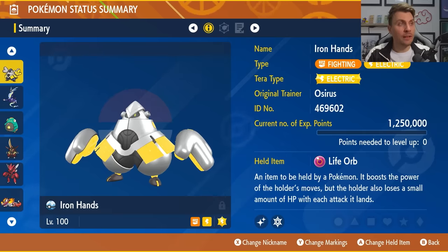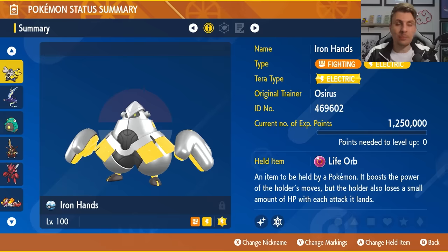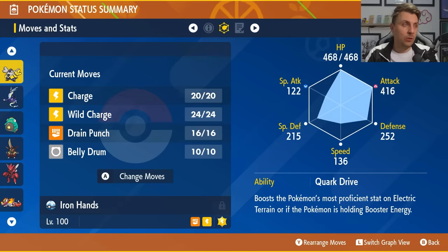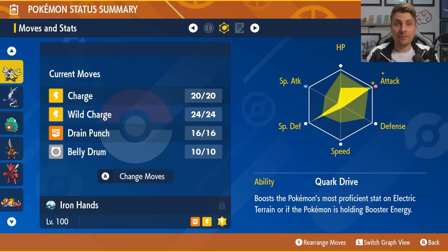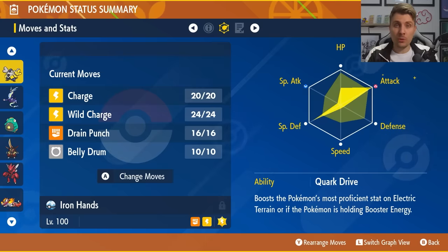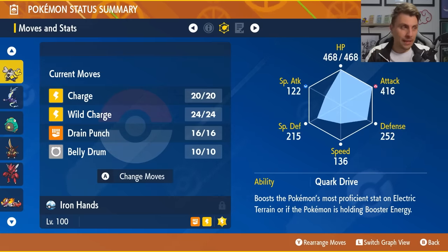I suggest using this build only if you're doing this solo in-game. For Walking Wake, the first solo build is Iron Hands — Electric Tera type, Life Orb as held item, level 100, Hyper Trained. The moveset is Charge, Wild Charge, Drain Punch, and Belly Drum, with the Quark Drive ability and an EV spread of 76 HP, 252 Attack, 176 Special Defense, and an Adamant Nature.